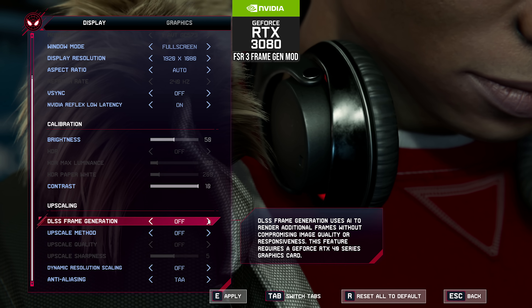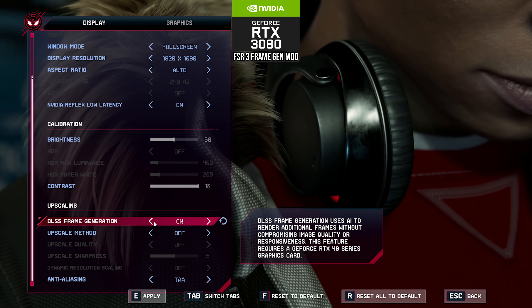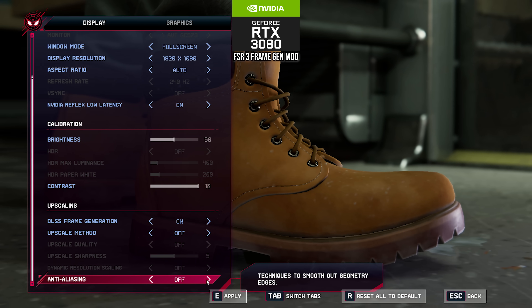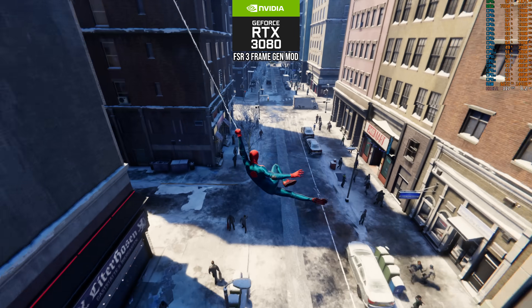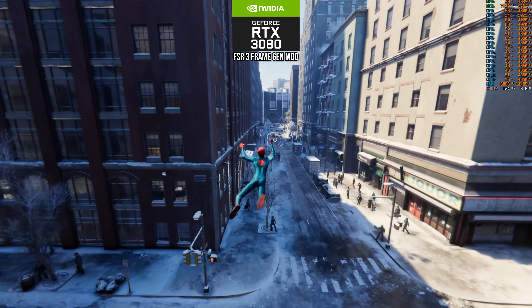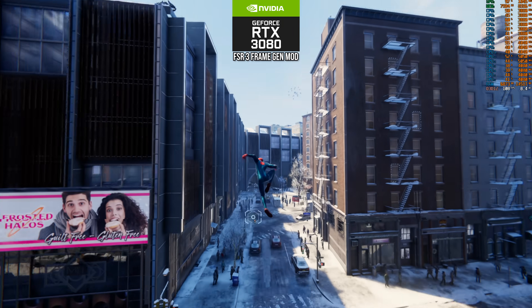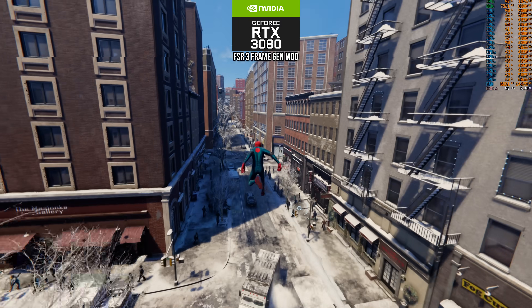Like the RTX 3080 here that I'm demoing. When you enable frame generation in the game menu, instead of enabling DLSS 3 frame gen, you are in fact enabling an injected version of FSR 3 frame generation. And as far as I can tell in my testing, this FSR 3 frame generation is also special in that it allows for different image quality treatment.